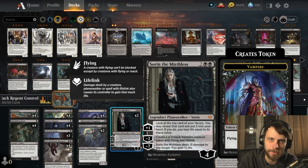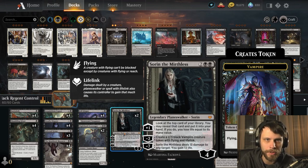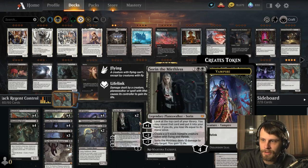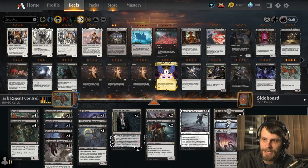Sorin is a pretty obvious include. Sorin is, in my opinion, the most quintessential Black Planeswalker for the color pie that we have in Standard right now. Lolth is a close second, but Sorin is just so perfect for the Mono Black color pie deck. I'm really excited to play with him because I really haven't played a lot with Sorin yet — just an absolutely fantastic card.